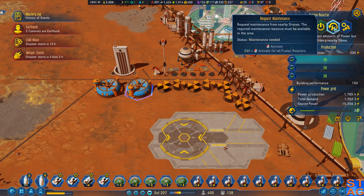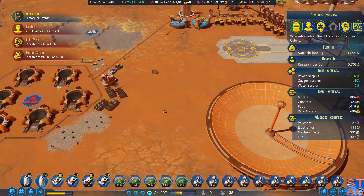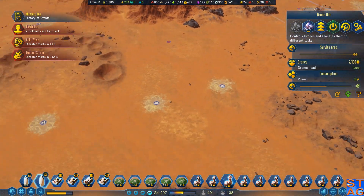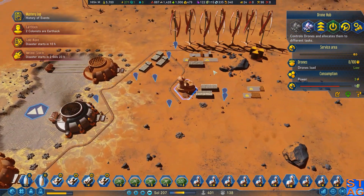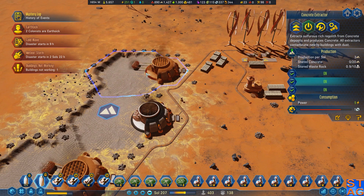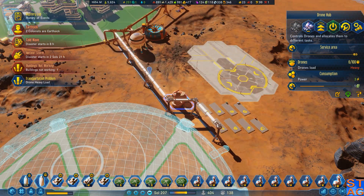Meteor shower incoming. Request maintenance on all fusion reactors, and also request maintenance on all hubs. This guy's not connected to anything — I'm not really worried about him. Mainly this is just where I'm getting all my concrete from. One deposit's depleted, but it's still getting just a little bit, so these guys will be fine.